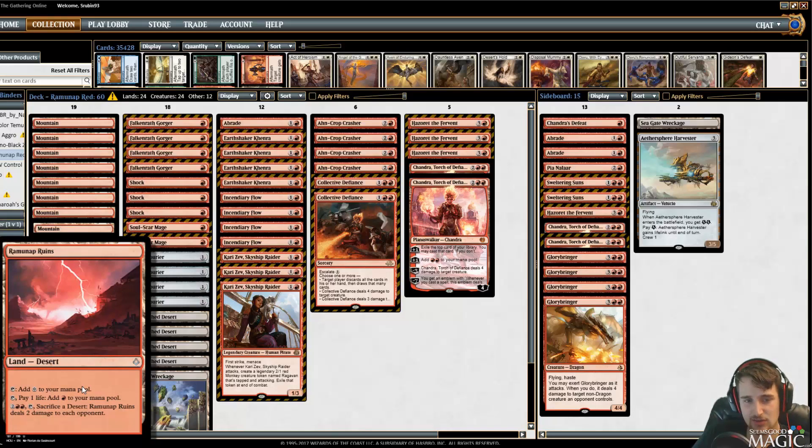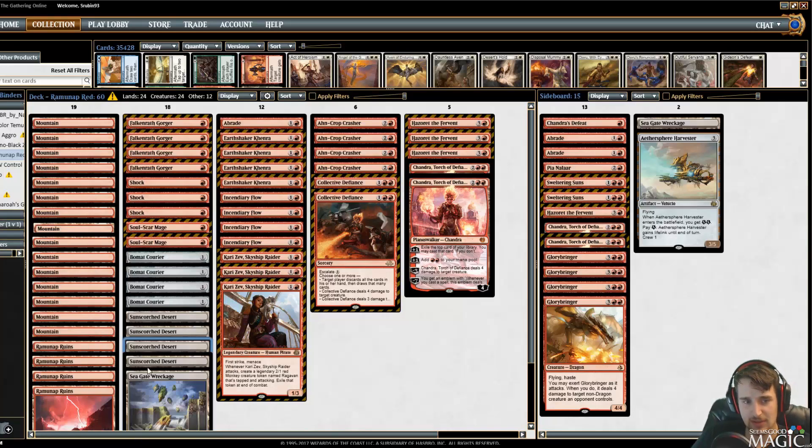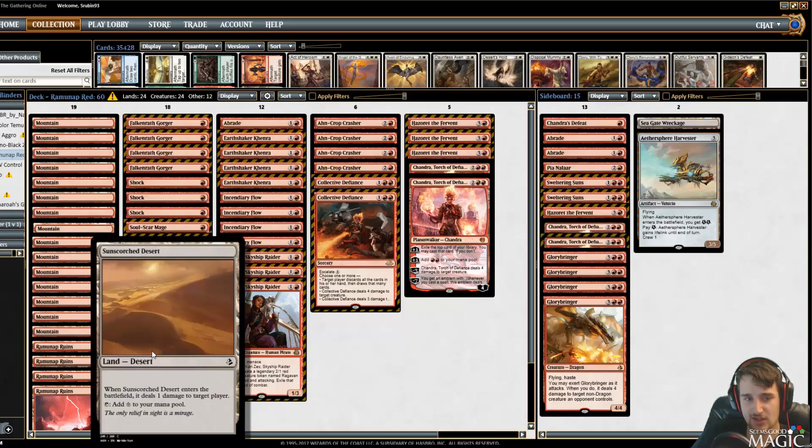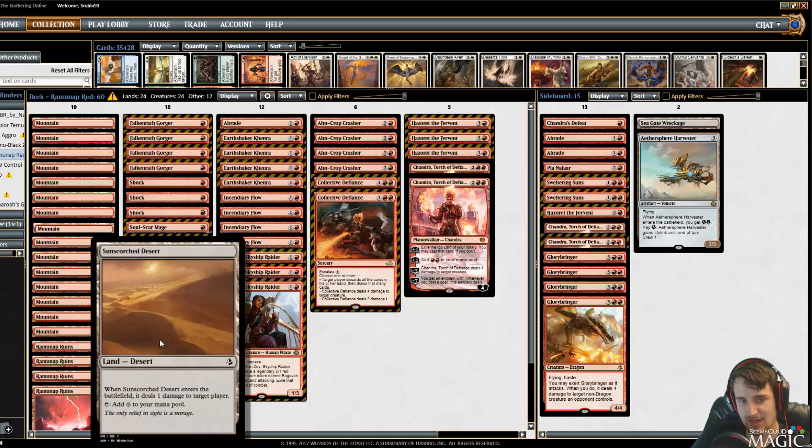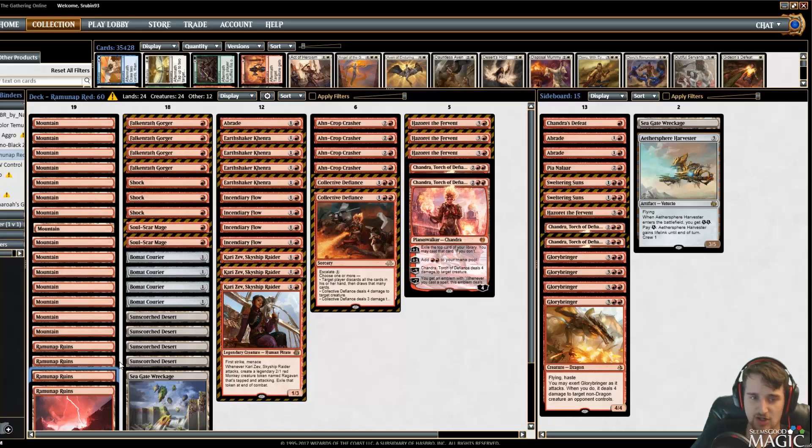If they ever get you to four, six, or eight life, they can just kill you right from there. They have Sunscorched Desert pinging for a little damage and Ramunap Ruins. I'd estimate that in the average game the lands are doing three to four damage — usually you draw a Sunscorched Desert or Ramunap Ruins, sometimes both, sometimes two deserts, sometimes two ruins, and you can just go to work.